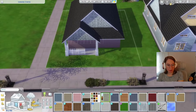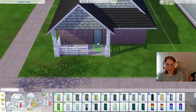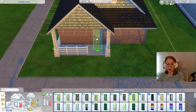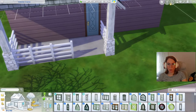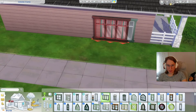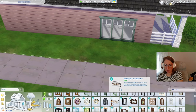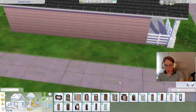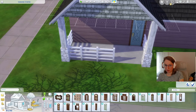Now we should probably pick a door. I like the idea of this being sage and pink as the color scheme. The lighting over here is horrible but this door is cute. Now what are we working with for windows? We used the Growing Together windows for the other one — maybe we use the same windows again.